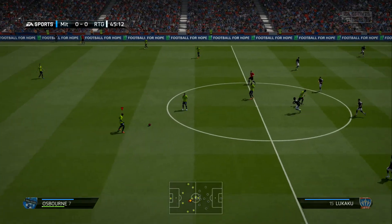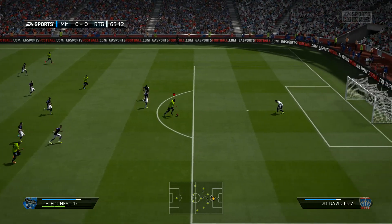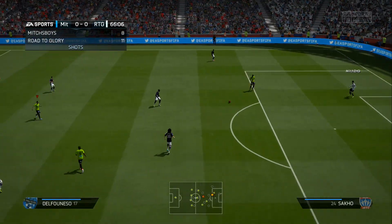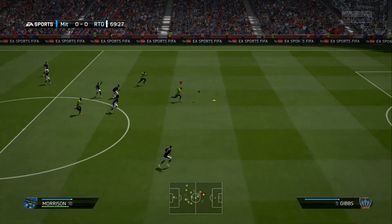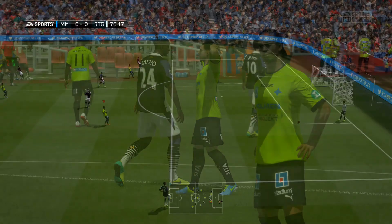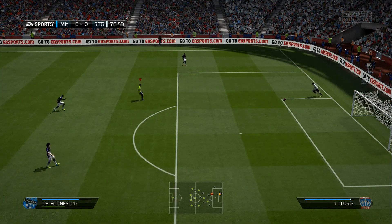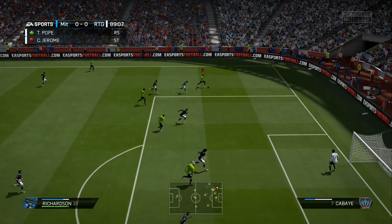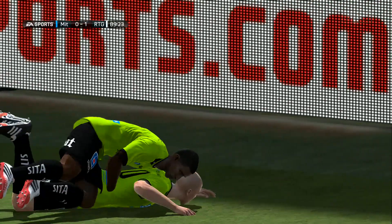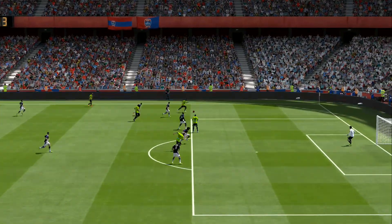Second half. Come on. Delfonso is through — oh, he saved it. Rebound — missed it. That was terrible. Morrison's through — he's put it wide! Second shot — wide again! Then in the 89th minute, Pope comes on and scores with a header on his first touch of the ball. Kieran Richardson with the assist. We're 1-0 up — absolutely epic. That is literally his first touch of the ball.